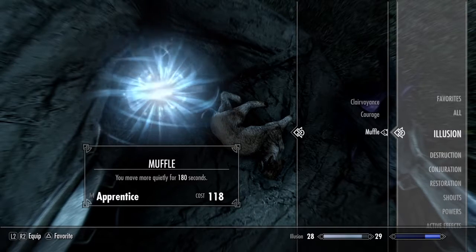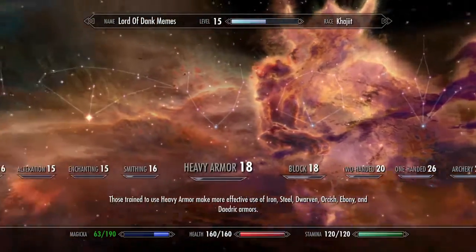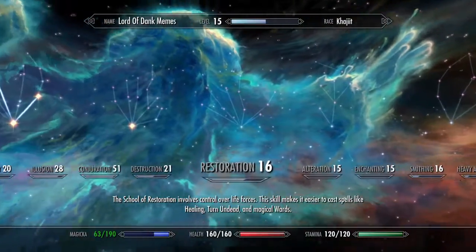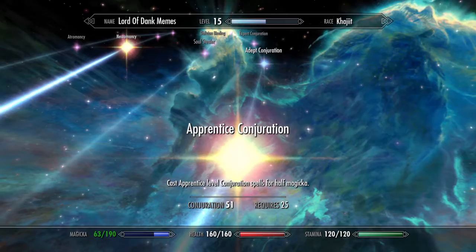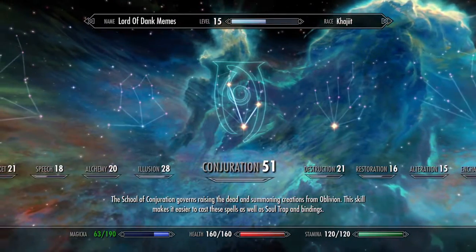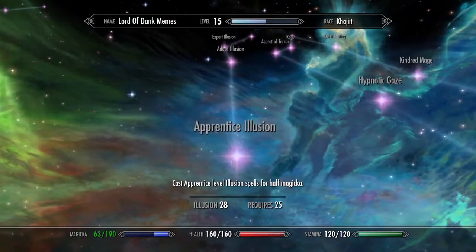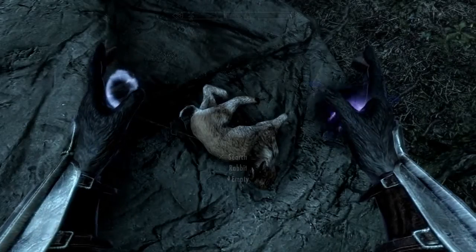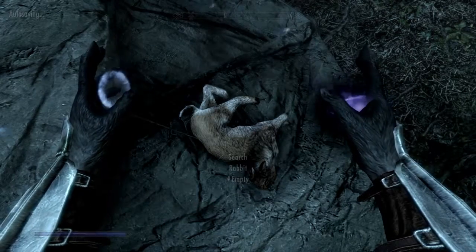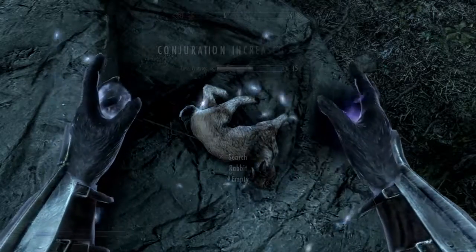First you're going to need Muffle, and second you're going to need Soul Trap. You at least need the Apprentice Conjuration perk — that helps a lot. On Illusion you also need at least the Apprentice perk. Basically get your magicka to 100% so you have enough to cast both at the same time.